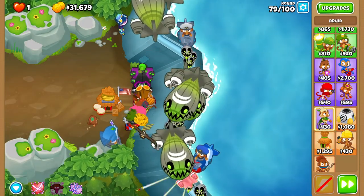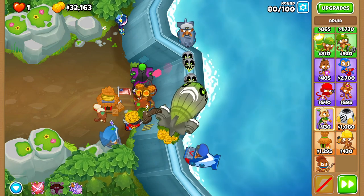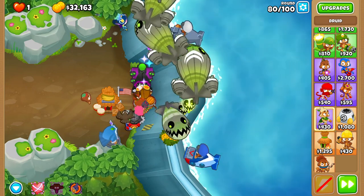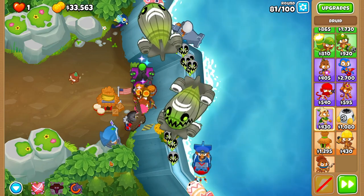Use a Moab Hex on round 80, because you do need that to beat the round from what I know. Just use it at some point during the round, preferably at the start, because if you use it too late you might just die.